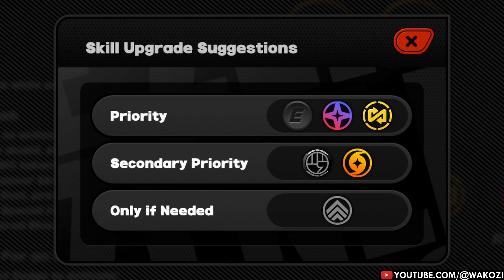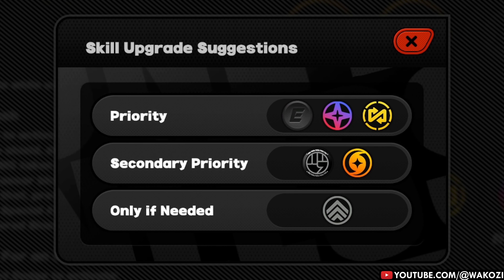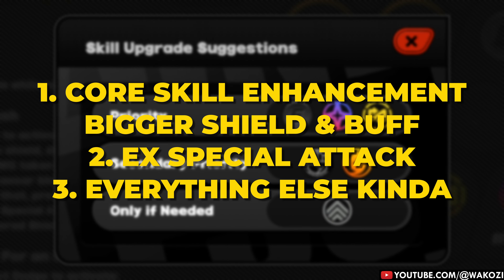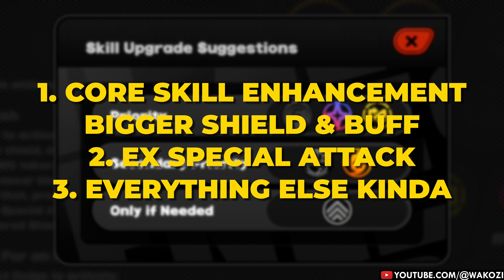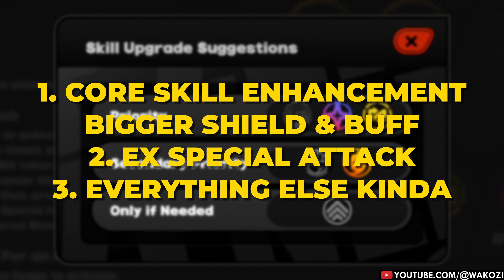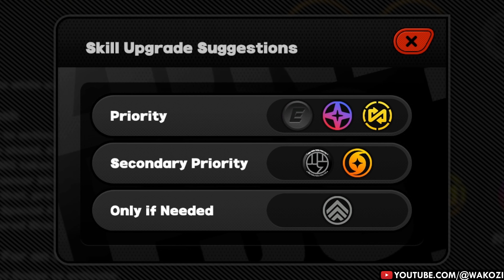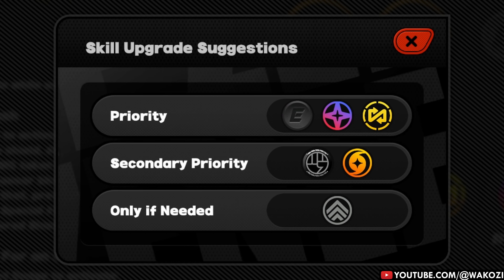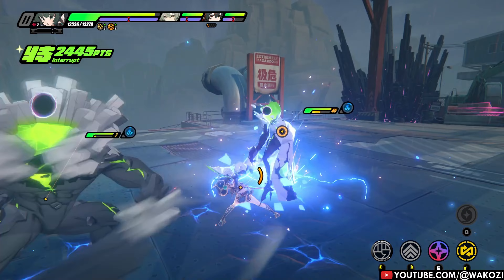If you are wondering how to level her skills for maximum face-smashing potential, here is the golden order. First, her Core Skill Enhancement — without a doubt your top priority. The bigger the shield, the bigger your attack buff. After that, her EX special attack: you want that Parry Counter into Overpowered Shield Bash combo as smooth as possible. Following those two, we have her assist attack, basic attack, dodge, and chain attack — all minor parts of her kit that you can level at the same time. But her Core Skill Enhancement and EX special attack should have your highest priority.